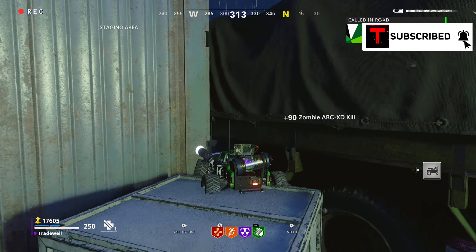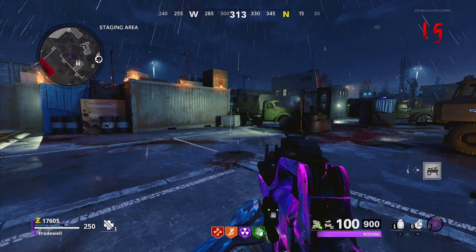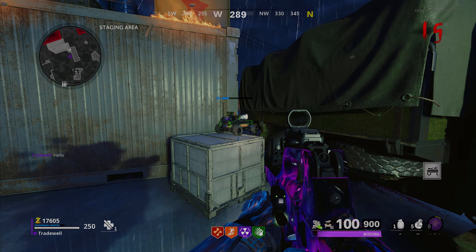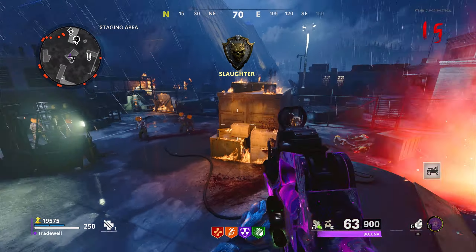Next, once you've done it correctly, you can hop your RCXD onto this box and explode it. Now, if you've done this correctly, it will not explode and this is the glitch of the century because all the zombies in this area are going to spawn in and they are all going to stand still.